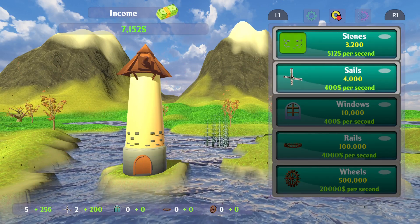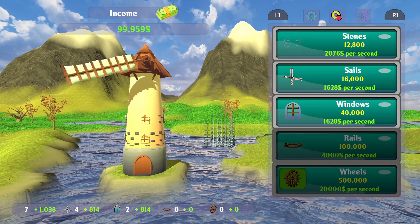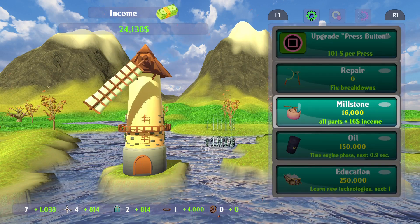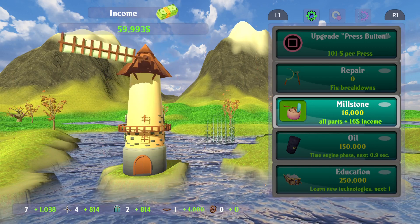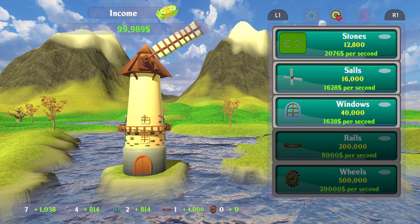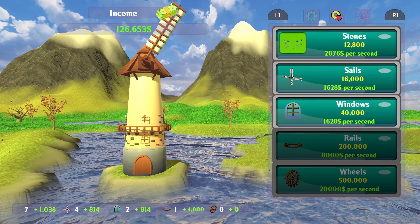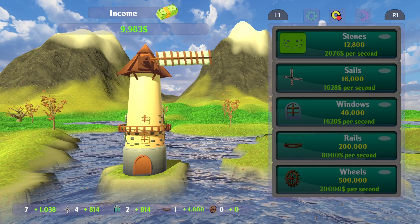Your original upgrades are for things such as increasing the amount of money you get per tap, cleaning the equipment to make it better, fixing damaged equipment, oiling it, removing a tenth of a second to make your money go up faster, and then unlocking new technologies, which increases how much money you make per whatever fraction of a second you've reduced the oil timer down to.